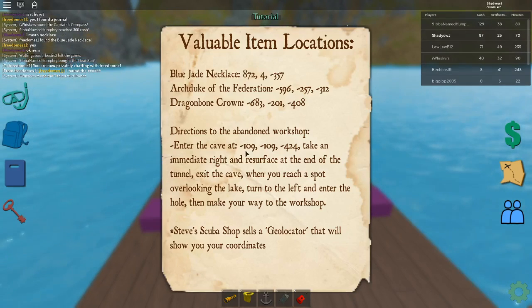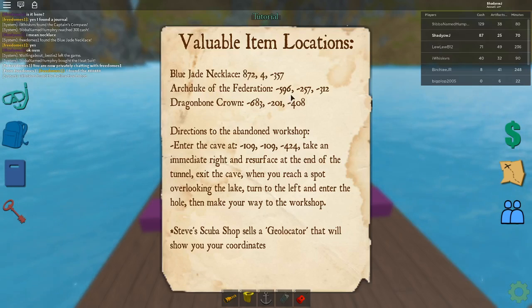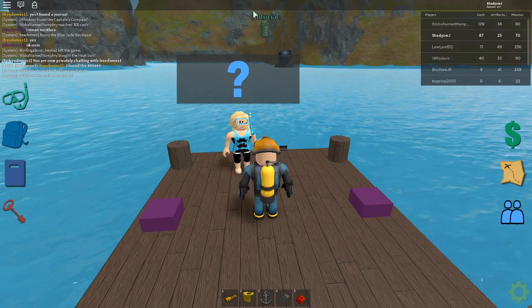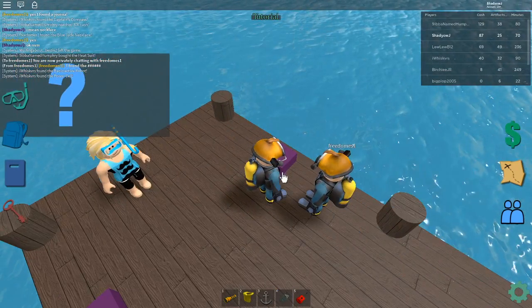The next one is the Archiduke of the Federation. Coordinates: minus 5, 9, 6 — minus 3, 1, 2. Good to know. Let me just figure out the direction — this is minus, this is forward. Let me just spawn a boat in and navigate toward that location.